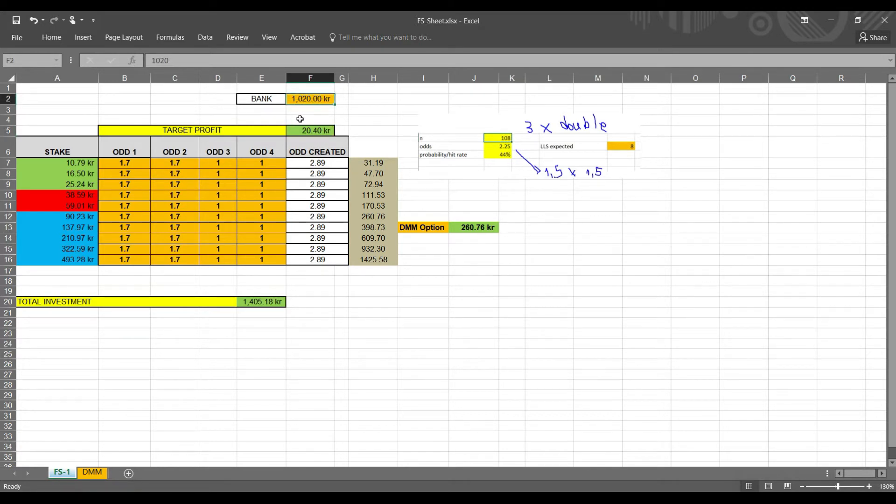Here we have odd one, two, three, and four, which tells us you can use up to four different matches — odds of four different matches. As I say with this method, I prefer to use only two matches, so I prefer to bet doubles. It's not going to be 1.7 into each match individually, but two matches of 1.7. If you multiply them together, you get the combined odd of 2.89.